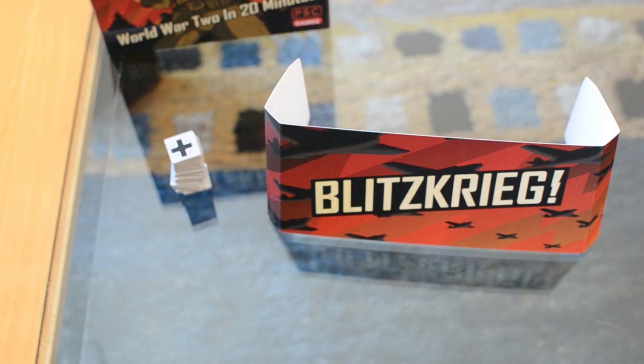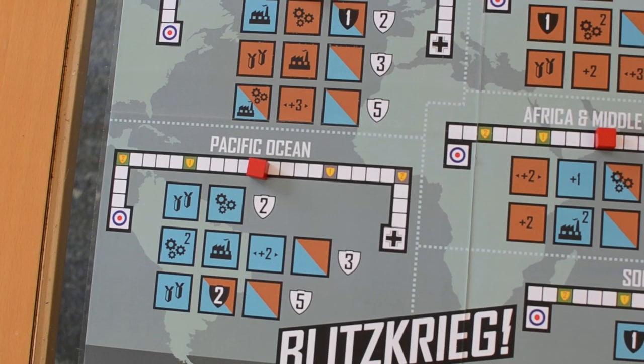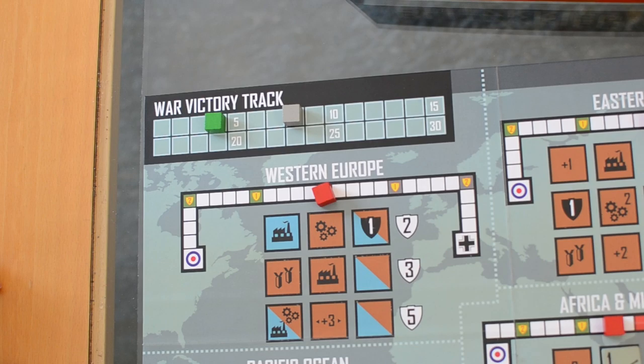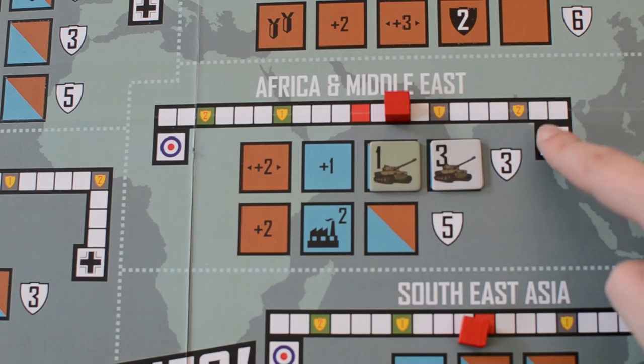One of the players will be the Axis Coalition player and the other one will be the Allied Coalition player. The board of the game shows five different theaters of operations that the two opponents will be fighting over. Here we see the war victory track that will determine the winner, and each theater of operations has its own battle track and a marker on it to show which of the two forces is currently winning the theater of operations.